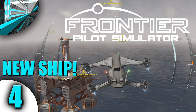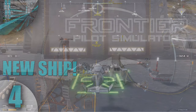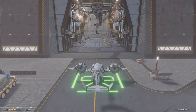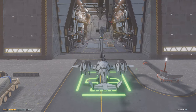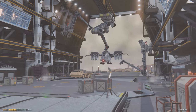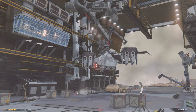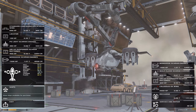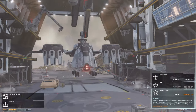Welcome everyone. Welcome to Let's Play Frontier Pilot Simulator. It's the big day — we're buying a new ship, if we can afford it. I think we can afford it just. We can buy the Ox, so we'll say goodbye to the Scarab for now. It's a very nice little ship, but we need something bigger so we can start making more money.